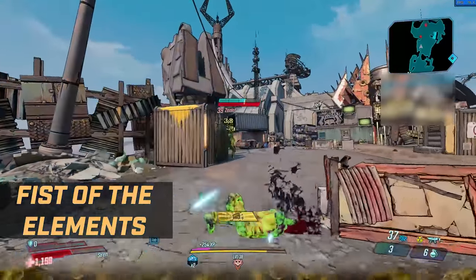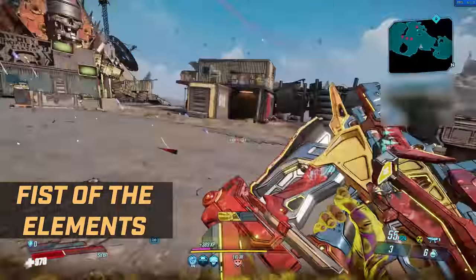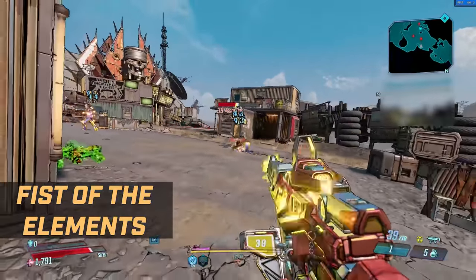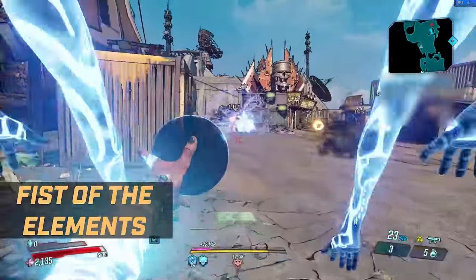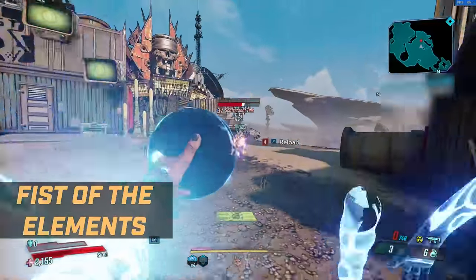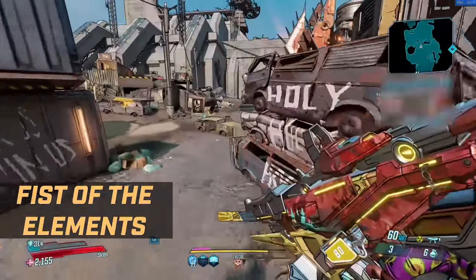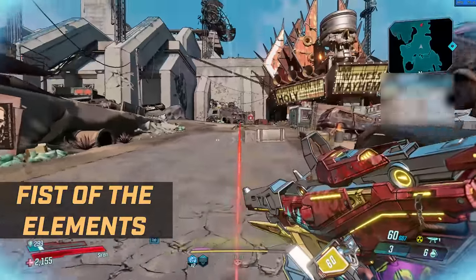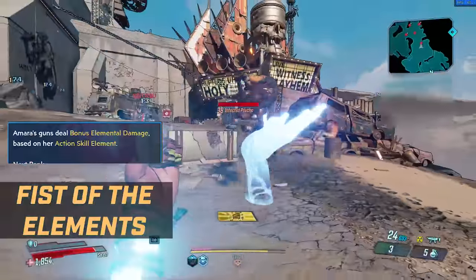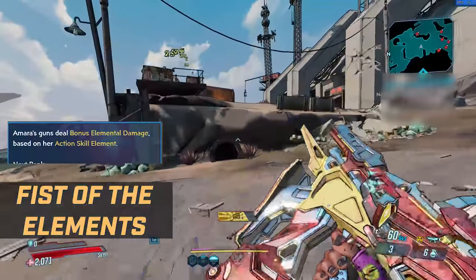Infusion is great because you can take, say, a Jakobs weapon or an Atlas Assault Rifle — weapons that hit hard but don't have elemental effects — and add whatever element you want. You can even add it to elemental weapons, so if you have a weapon that naturally does cryo damage, you can get it to do fire damage alongside it. You can turn any weapon into an elemental weapon, and that's more important than you'd think. The whole tree increases elemental damage, has it spread to nearby targets, makes sure everybody's on fire or covered in acid, increases the duration, and with the capstone increases elemental damage by 18% — you will cover enemies in status effects.